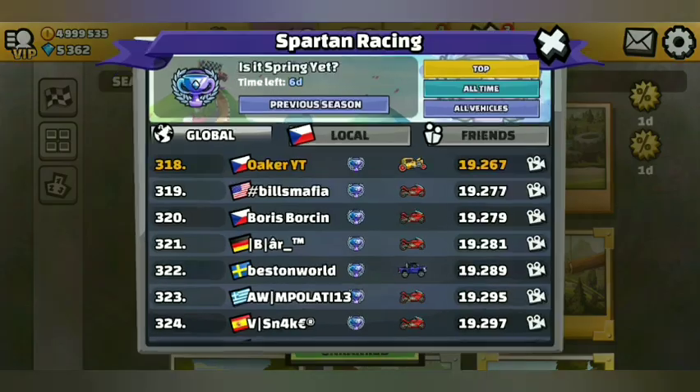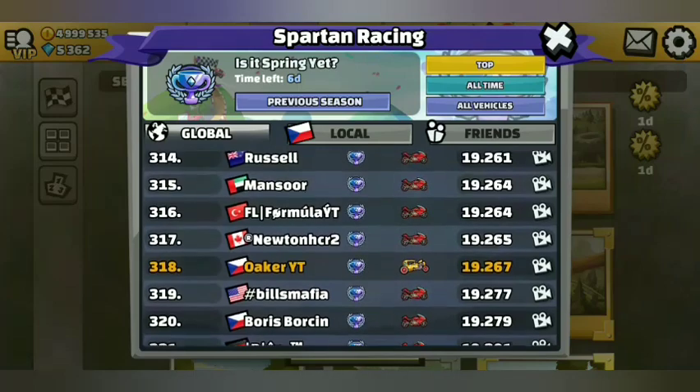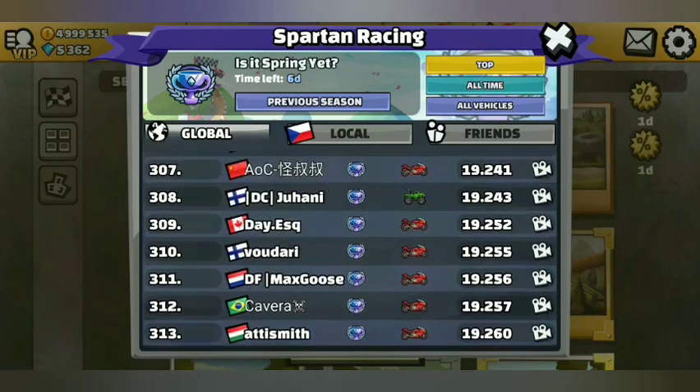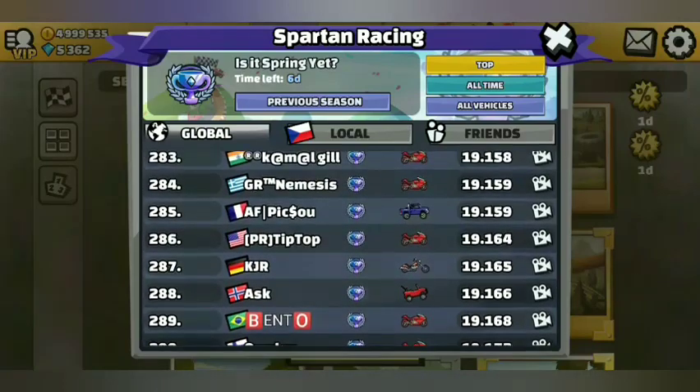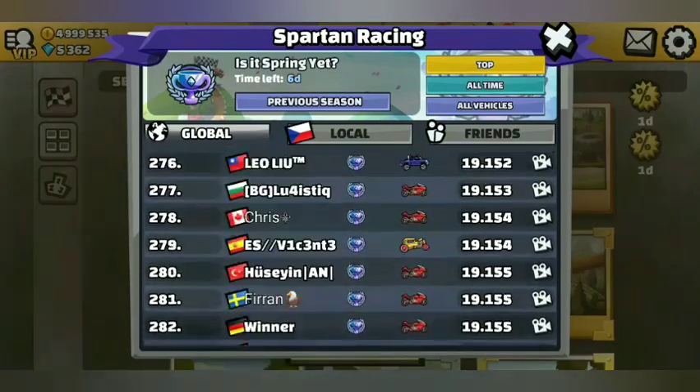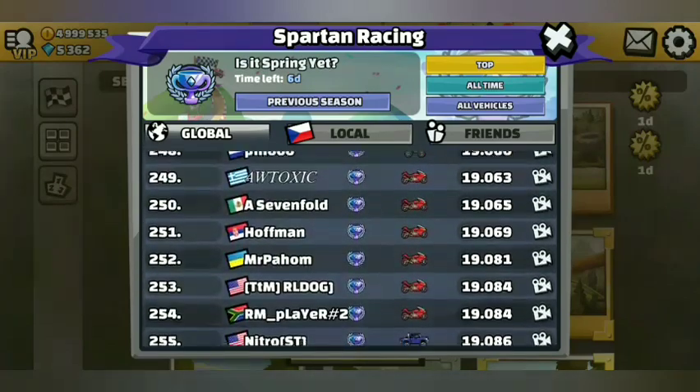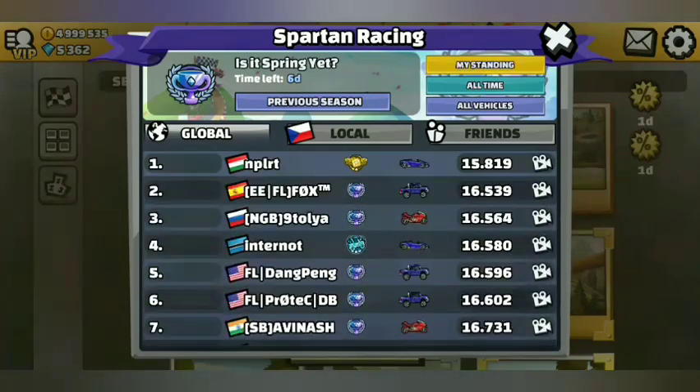Hello everyone, it's Oker and this is a first look at the new team event Canyon Ball. It features four tracks and the first is Spartan Racing, which belongs to the green cup. Let's take a look at the top guys. The good thing about this event is that you can train every track.